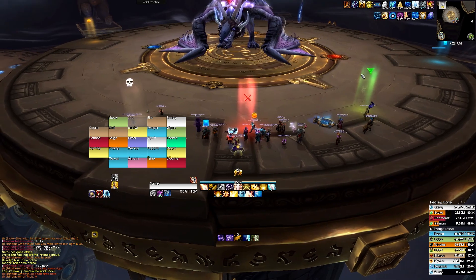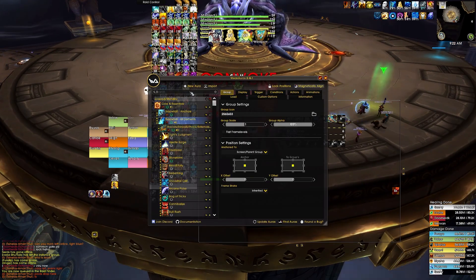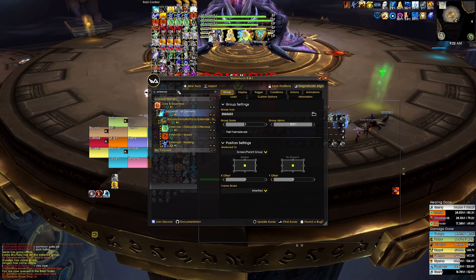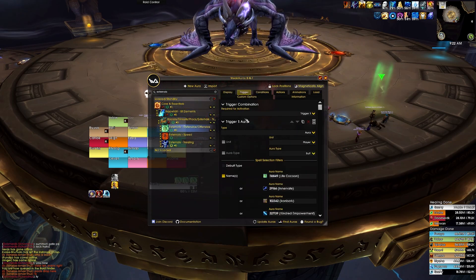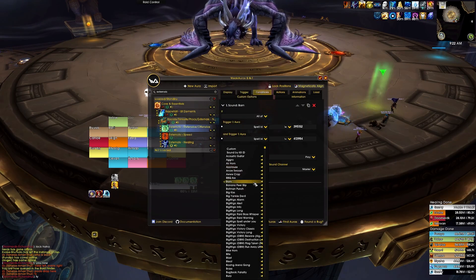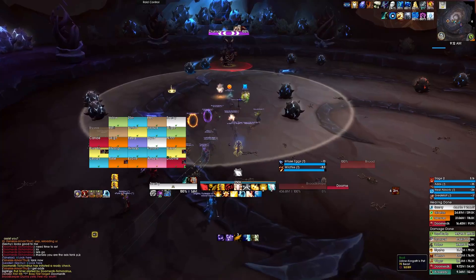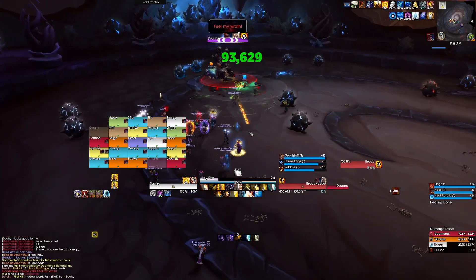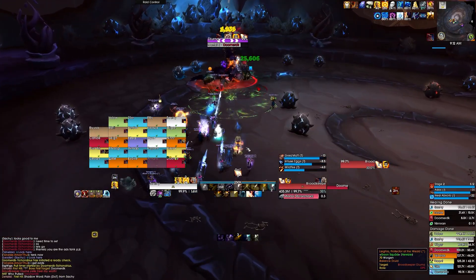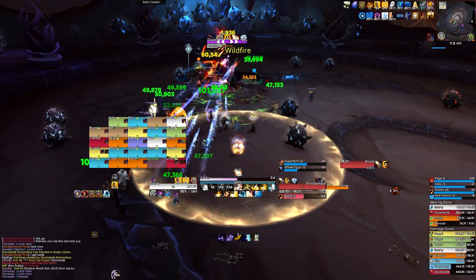One of the last things I do is slash WA to open the WeakAuras menu, search externals, and click on the Externals — Defensive/Offensive one. Go to Conditions and change the sound to Xylophone. Personally, xylophone whenever I get an external or a buff is much nicer than the default, which is someone yelling 'BAM' at max volume. The xylophone I think is pretty pleasant.